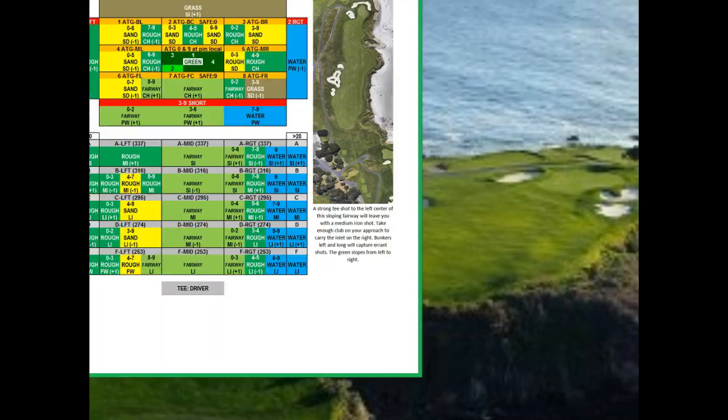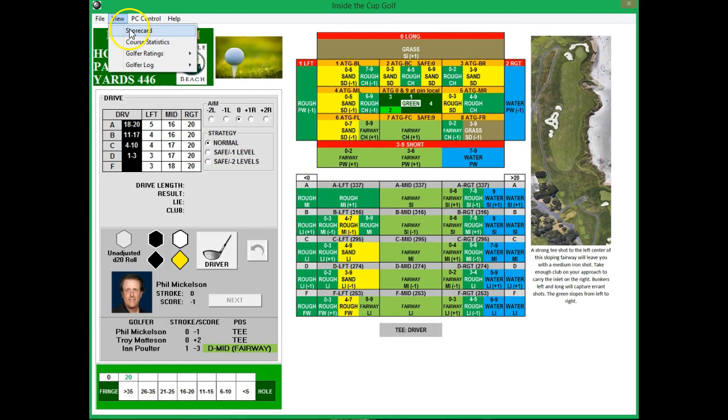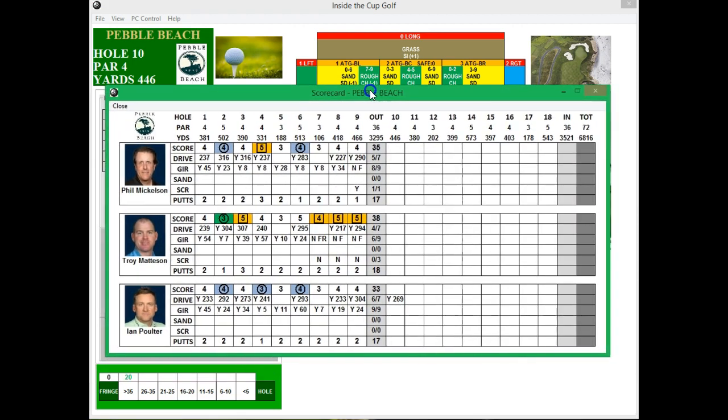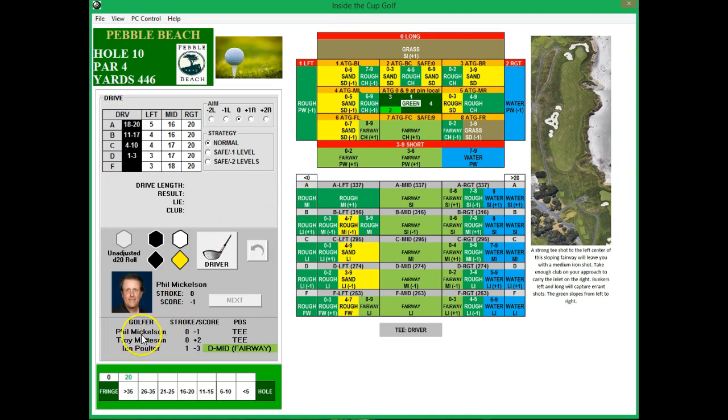Let's take a look at scores after the front nine. Phil shot 35, Poulter at 33, Mattson at 38. Not too bad overall for Phil, though he'd like to see a few more birdies and no bogeys — similar to what Poulter's doing. Poulter tees off on hole 10 on the back nine, par four, 446, and is in the D fairway.